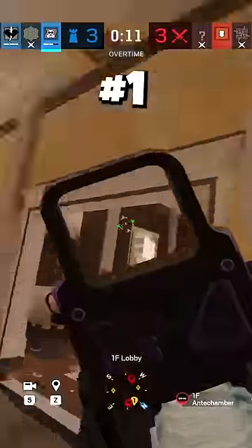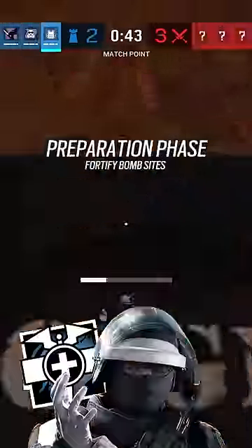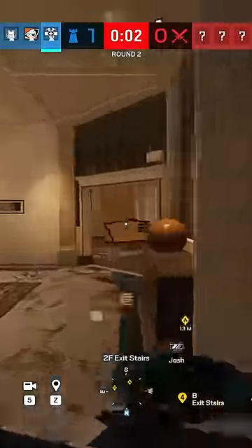I'm a professional Rainbow Six player and here's the number one consulate duo strategy if you're absolutely insane. Firstly, have one person pick Doc while the other picks Rook. Do your site setup and then before prep phase ends, hustle up to the CEO windows.